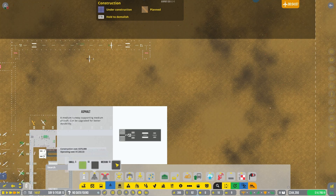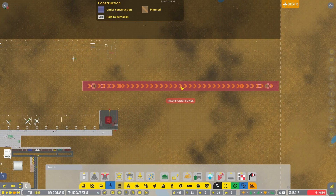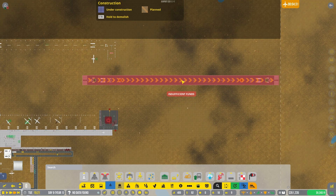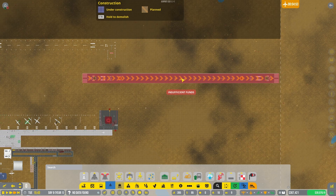We are to the point that we can get one - almost. We are very close, 25,000 away. But I really want this medium runway in because all of a sudden that will drastically change the number of passengers we're getting.